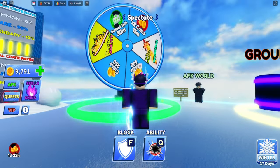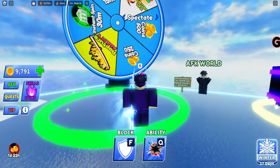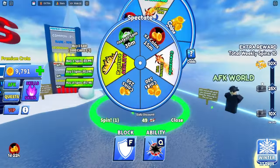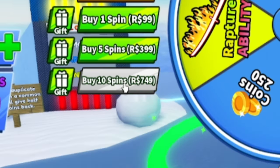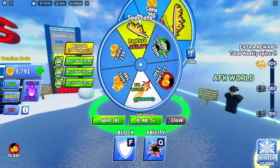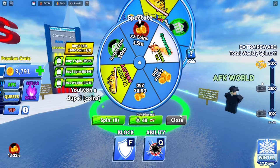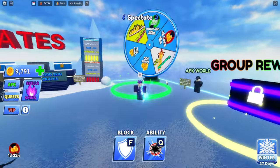I'm talking about this wheel right here — it gives you both Crescendo, Rapture, instant spin times two, 500 coins, and 250 coins. Normally when you go on to this, you have to buy it for either 3,000 coins, 99 Robux, 399 Robux, or 749 Robux. You can also buy it at a daily discount for 49 Robux.